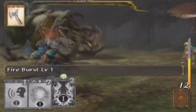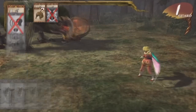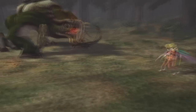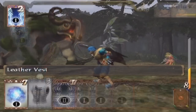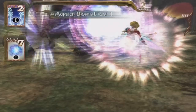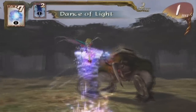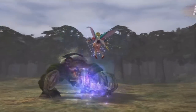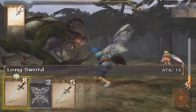Dance of Light is of course light elemental. Almost all finishers in this game have an element — there's only three that are actually non-elemental. A finisher will of course always finish your combo, so you should always use a finisher at the end of your combo. But that is really self-explanatory.